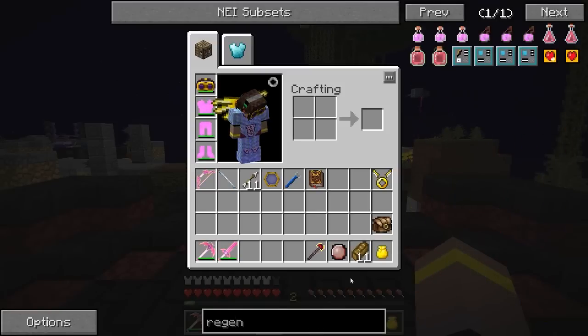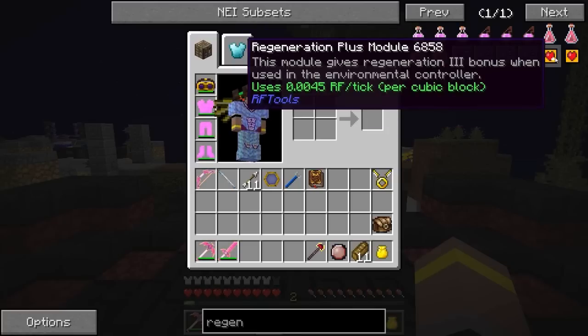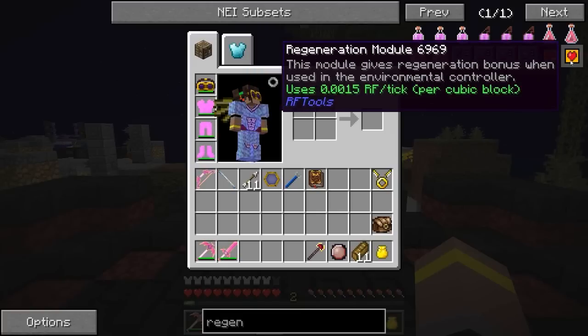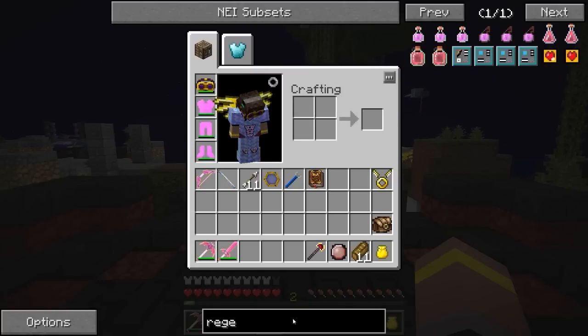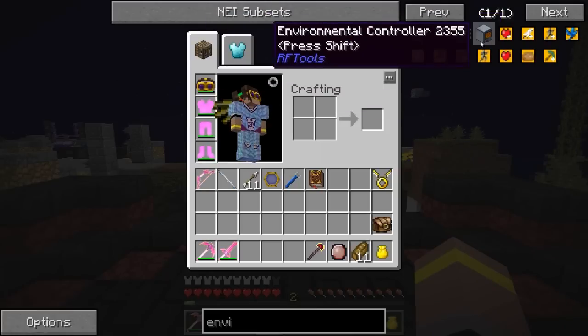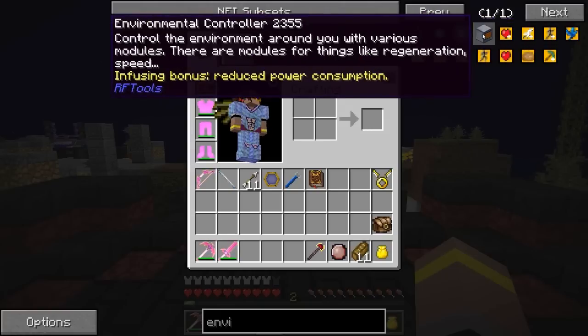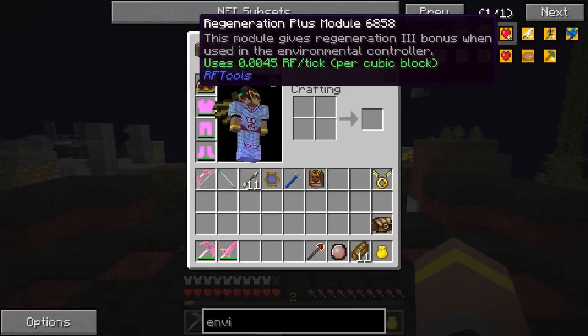So let's have a look at regeneration. This is where I figured it out — I found these little guys: Regeneration Plus modules. This module gives regeneration three bonus when used in the environmental controller. We also have one that's just regular regeneration. The environmental controller controls the environment around you with various modules — these are modules for things like regeneration speed. We place this down, give it power, put in these upgrades, and then we get the effect of the upgrade around us depending on how large the radius we set.